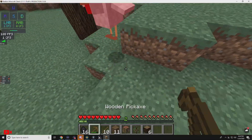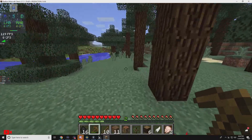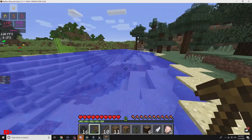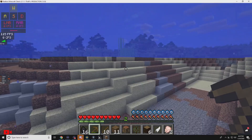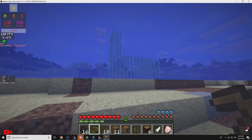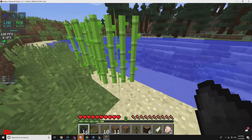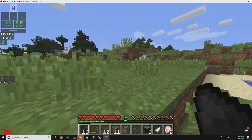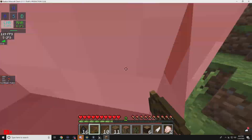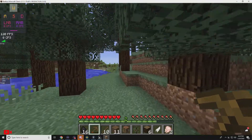I need some food so I'm gonna kill some of these chickens. I also need some food. Now that we've officially acquired some food, I need to kill some sheep or else I won't have a place to spawn when I die. I'm gonna aim for white sheep because I like the color black — not trying to be racist or anything.